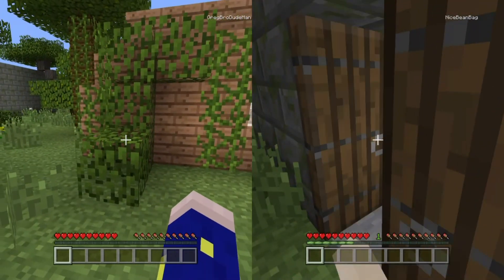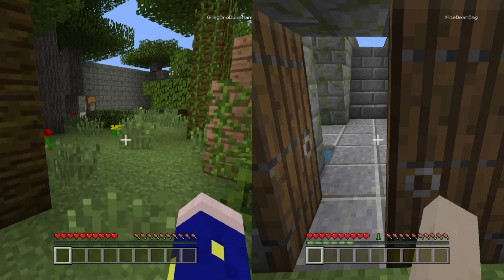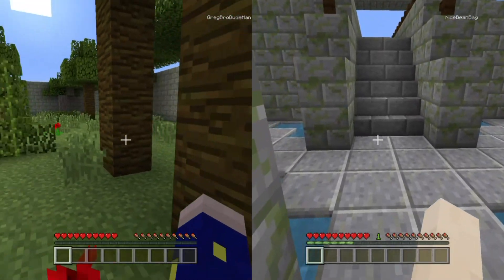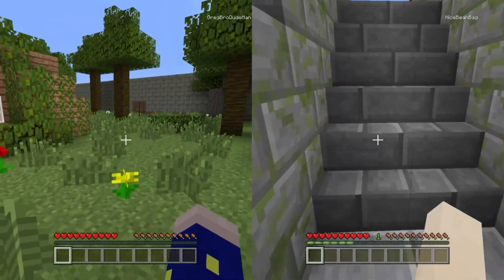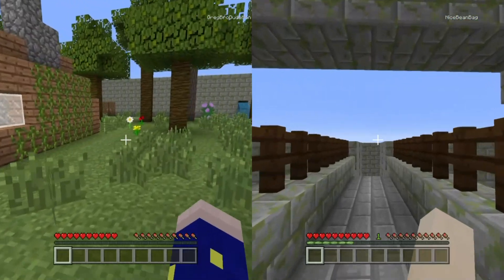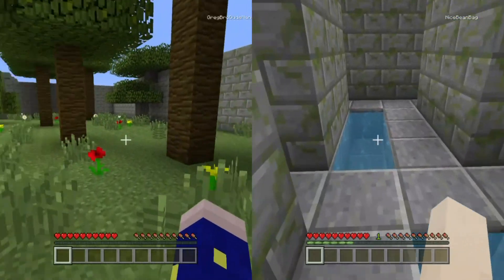So the object here is — if you ever saw the movie Maze Runner, there's kind of like the green pasture, or whatever you call it. There's a nice safe place that you get to start, and there are four different doors that go out into the maze, and there's one way out.